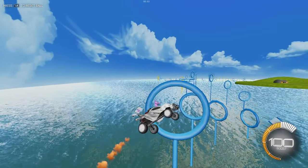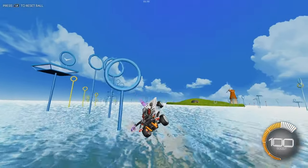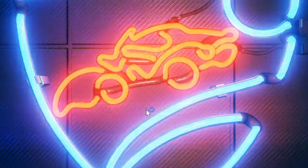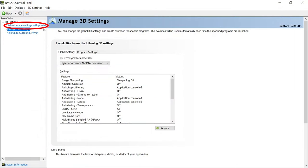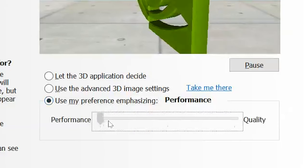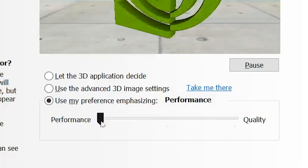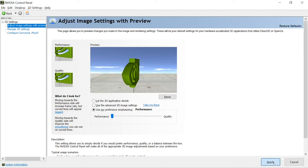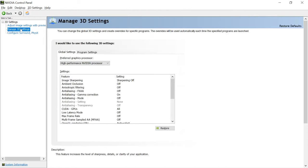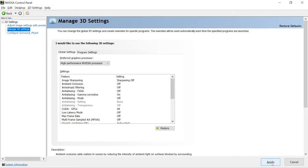The last tip to boost your FPS outside of Rocket League involves graphics card settings, specifically the Nvidia control panel. If you use an Nvidia graphics card, right click your desktop to open the Nvidia control panel. Under the 'adjust image settings' tab, you'll see an option to prioritize performance or quality — select 'use my preference' and slide it all the way to the performance end. Also, under 'manage 3D settings,' ensure that your high performance graphics card is set to preferred, so you're not using the wrong piece of hardware to run your game.